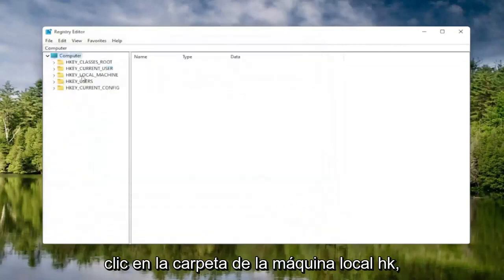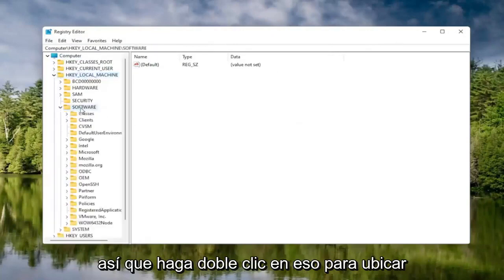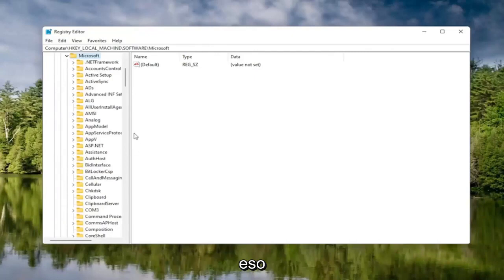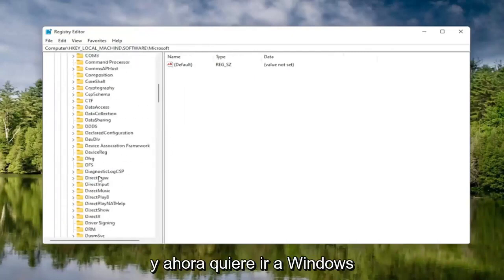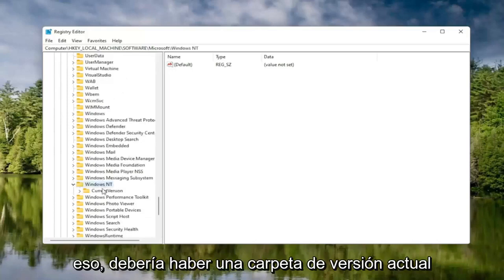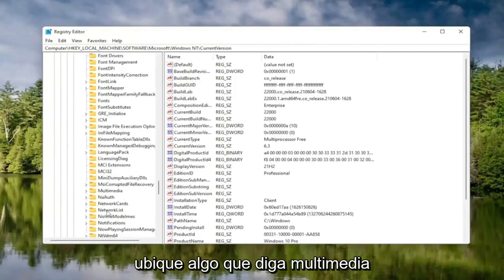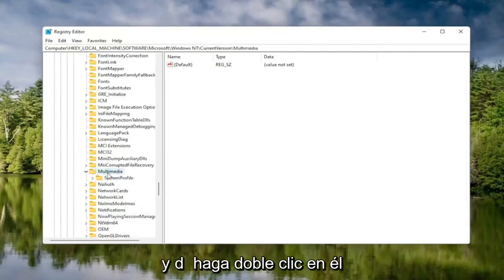We're going to start by double-clicking on the HKEY Local Machine folder. Do the same thing for the Software folder — double-click on that. Locate the Microsoft folder and double-click on that. Now scroll down to Windows NT and double-click on it.